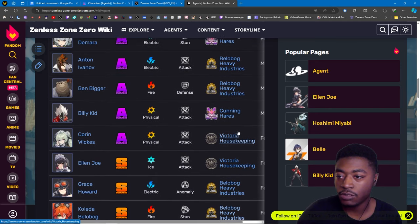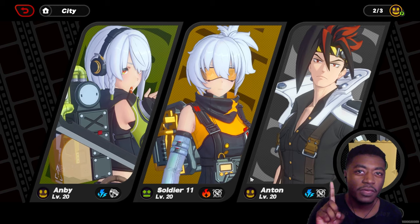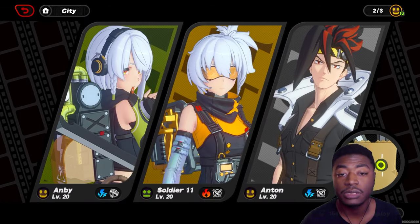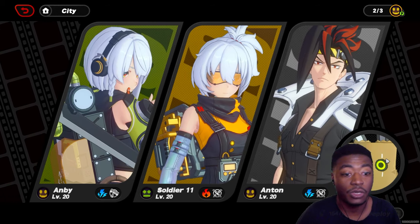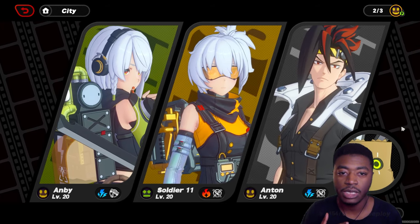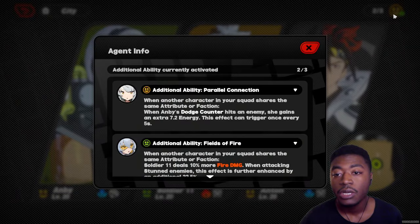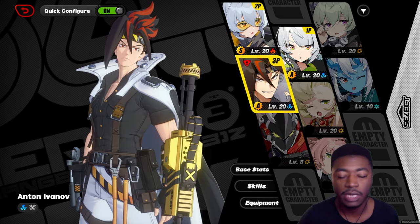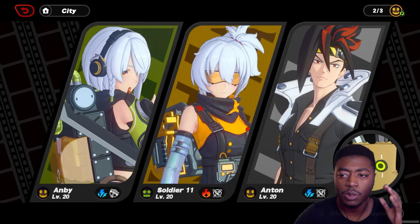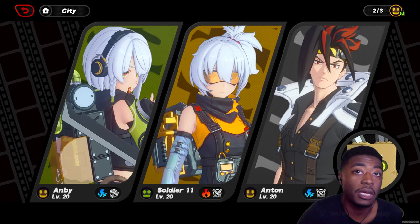That's the current roster we have to work with. If you get more characters from the standard banner, look out for their faction and their element to make sure you're actually getting that buff when you play. One more thing: I also think your Bang Buu counts too — so if Nicole buffs Aether damage, your Bang Buu will do more Aether damage as well, but don't quote me on that. Hopefully as more characters release it'll become more passive to worry about, but right now it requires careful picking and choosing. Hope you enjoyed — let me know in the comments if there's anything you want guides on.